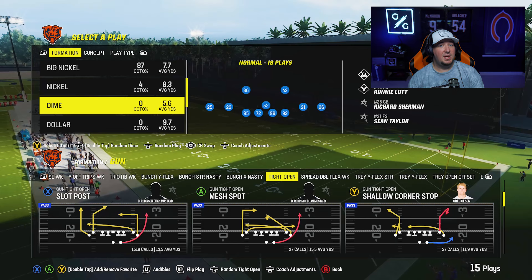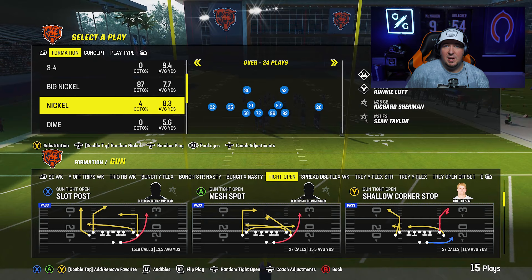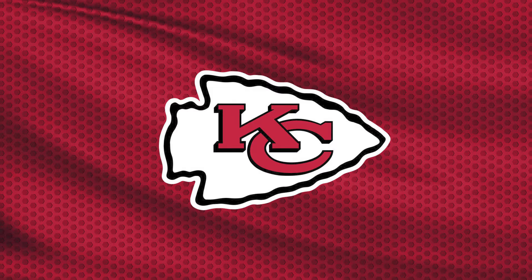Let's start off with how to make this work. What we're actually going to do is use the Nickel Over. You will want to choose a playbook that has both the Nickel Over and the Dime — the playbook I'm in is the Kansas City Chiefs defense. We're going to sub in the personnel we want on the field in our Dime, but there are a couple of rules.